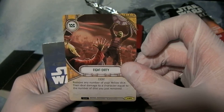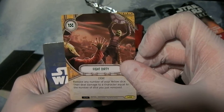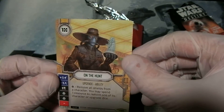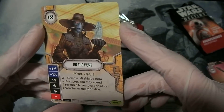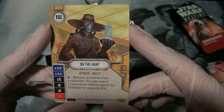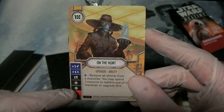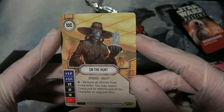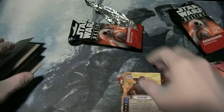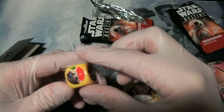Fight Dirty: remove any number of your yellow dice and deal damage to a character equal to the number of dice you just removed. That could hit pretty hard. And On The Hunt — Upgrade Ability: remove all shields from a character, and you may spend one resource to remove one of its character or upgrade dice. That's a one-in-three chance of hitting that. Not too shabby. And there's the die.